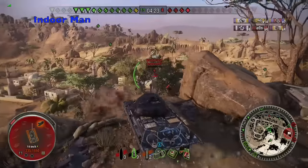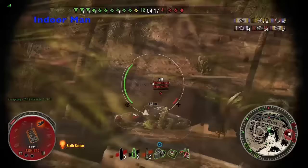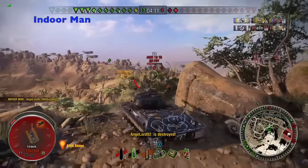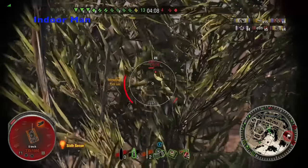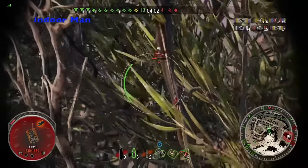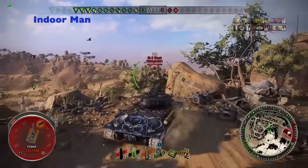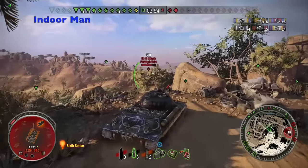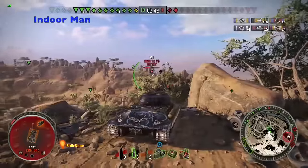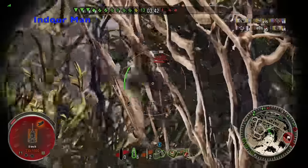My current ammunition loadout is 16 AP rounds, 12 APCR rounds, and 2 HE rounds. Since the IS-6 can only hold 30 shells, you need to be quite selective about your ammunition loadout. Most of the time the IS-6 is fighting at close quarters, which means it'll benefit from a large supply of APCR shells. If you want to enhance your game performance you can run almost exclusively APCR shells, though this will end up being quite expensive. With the sluggish nature of the IS-6's gun, you won't always be able to hit weak spots on enemy tanks, so the APCR rounds give you a little more forgiveness.